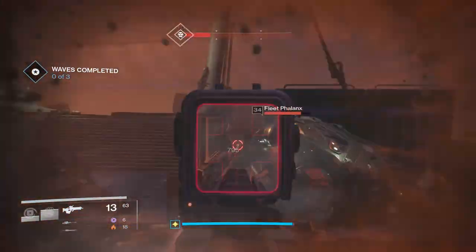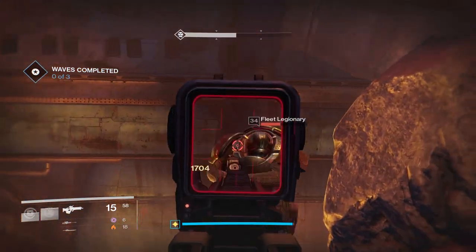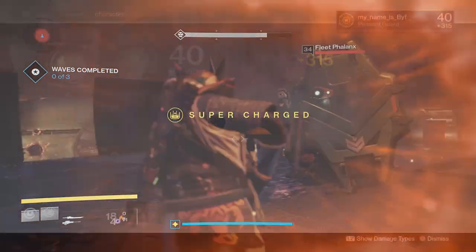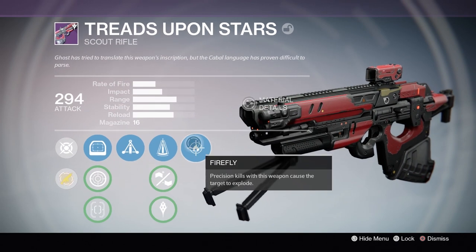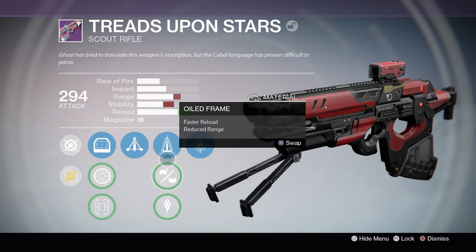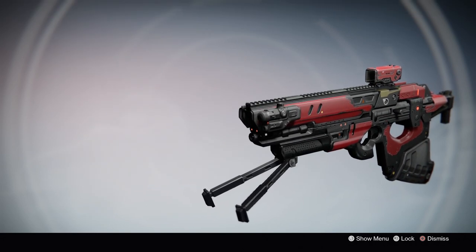This is a very common drop and a lot of people will have one. There are some seriously good rolls that can drop, but there is a fundamental problem I'll get into later. Looking at my roll - I got really lucky because this scout rifle is very unstable, but I got one with a decent scope and perfect balance, so my stability problems are nowhere near as prominent. I also got fantastic PvE perks in the form of Triple Tap and Firefly.